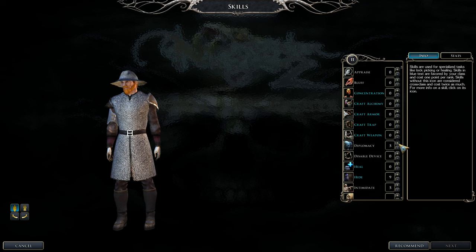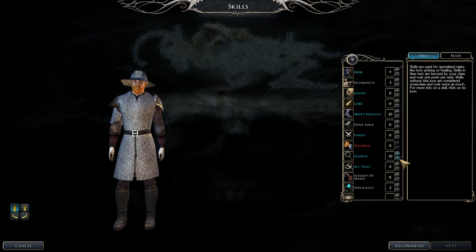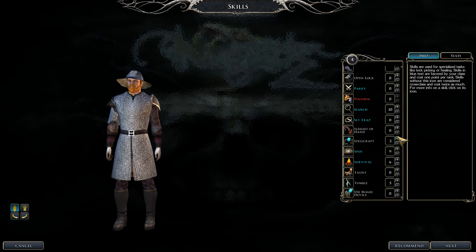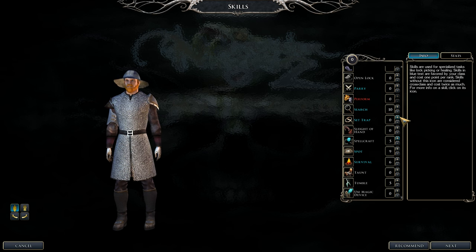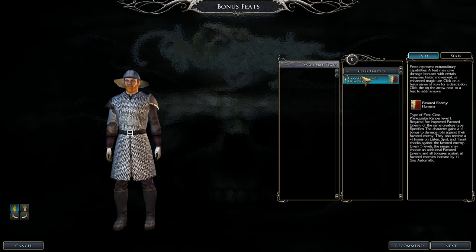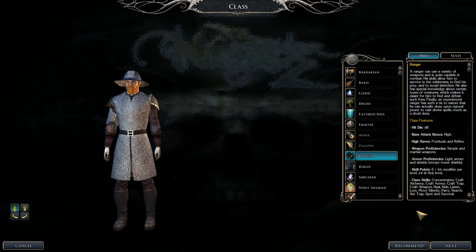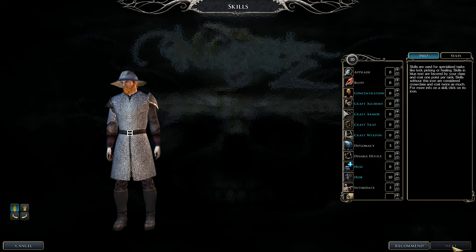Continue leveling Ranger. Keep working on Diplomacy, Tumble, and Spellcraft. Focus on Hide and Move Silently as main class skills. At this point we get plus-one saving throw against spells, and five points in Tumble gives one extra armor class. For the second Favorite Enemy, pick Humans — you'll face quite a few of them, and you get extra damage against them.